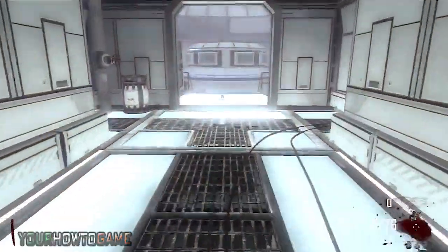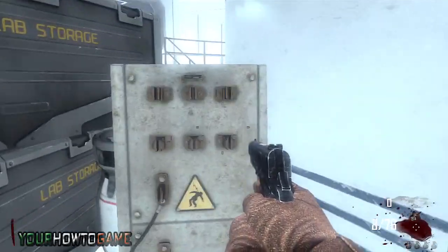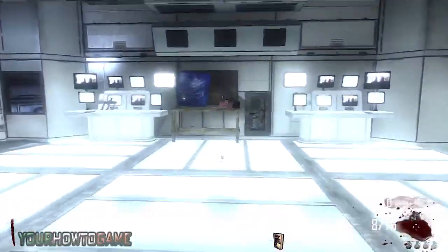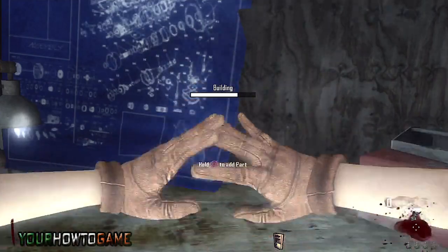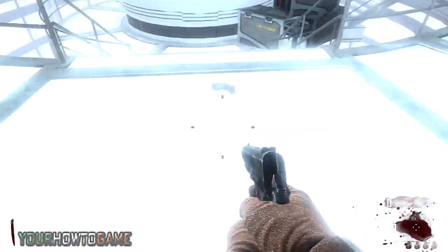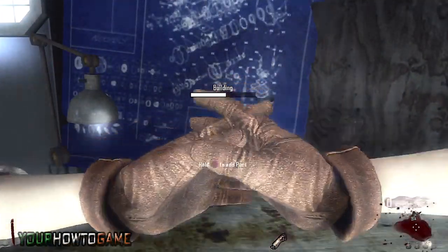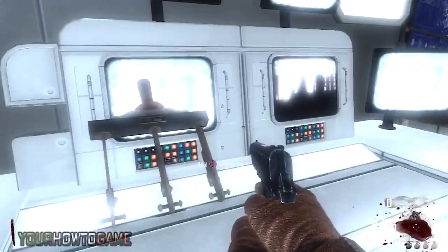Now look for 3 craftable items in this area. Please note you can only carry one item at a time. The first part I found is the control panel. The second part is the zombie arm. The third part I found is the lever.